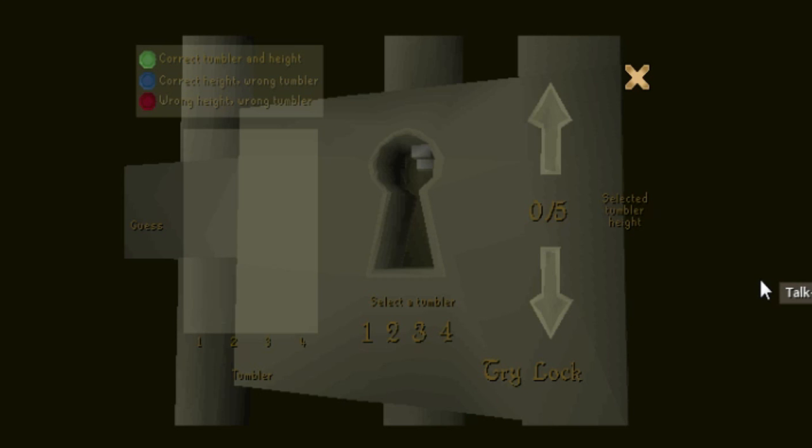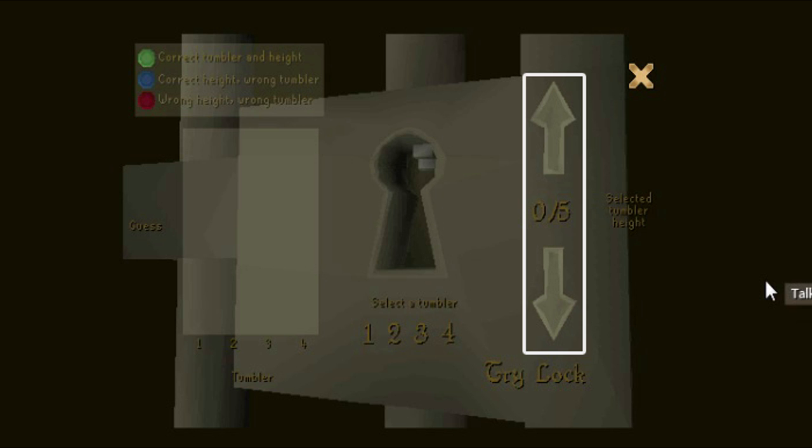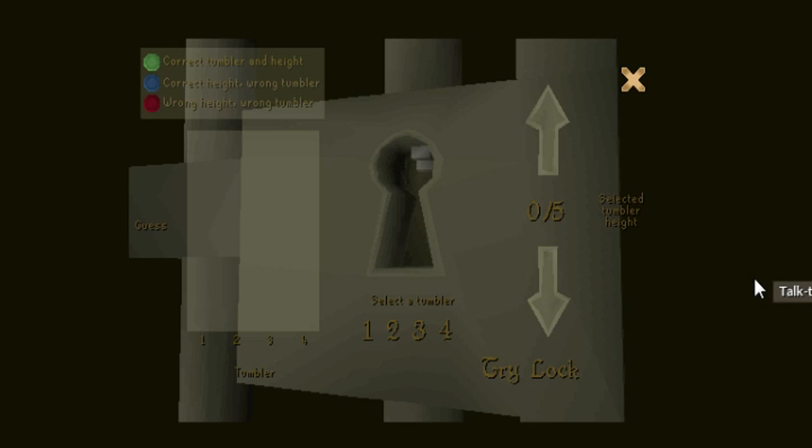A lock-picking puzzle will appear. There are four tumblers in total — your job is to set each tumbler height correctly to unlock the door. Select a tumbler and adjust its height using the up and down arrows. Each tumbler has six possible heights. First, set all the tumblers to zero and select 'Try the Lock.' On the left-hand side of the screen it will show you which tumblers were set correctly. If a green dot appears above a tumbler, it has been done correctly. If a blue or red dot appears, that tumbler needs to be adjusted more. For example, if the first tumbler is green but the rest are red, leave the first alone and set the rest to the next height level. Continue this method until all tumblers show a green dot — this will only take six attempts to complete.